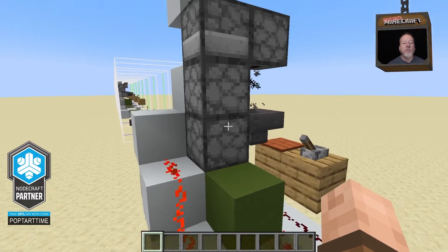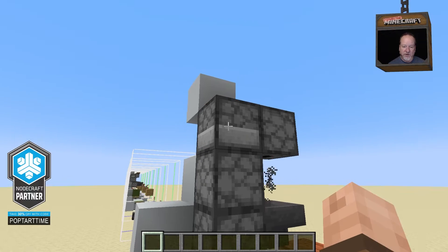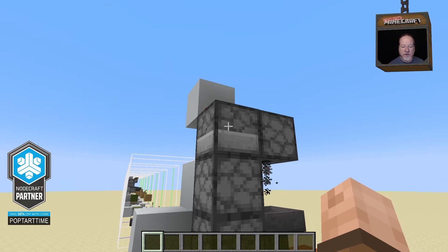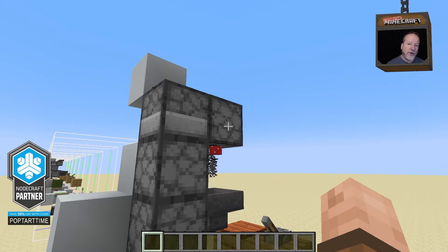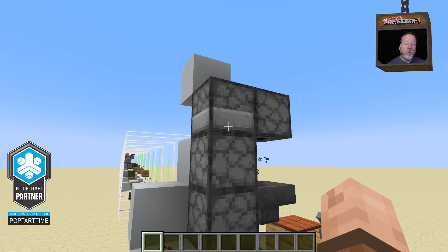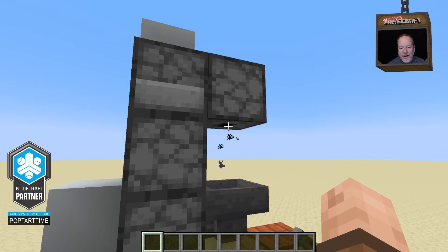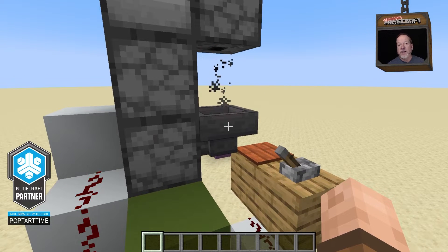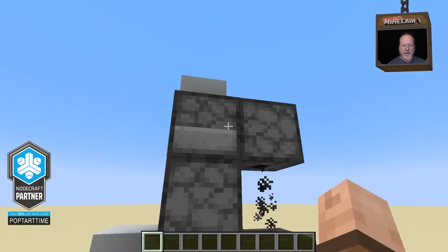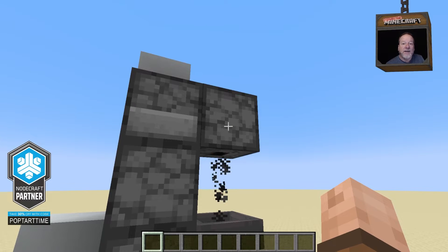Each time this clock fires, it moves one item through these droppers. Anything in this dropper moves up to this dropper, anything in this one moves up to the next one, one at a time. Now the interesting thing about droppers is when they're activated, they're random — it's a one-in-nine chance of any particular dice moving up. The longer this runs, the more random it becomes as these dice get more and more mixed. Then out of this dropper here they fall and immediately get sucked up by this hopper, go back in, and it starts over. All those dice are looping through here, becoming more and more random as they do.